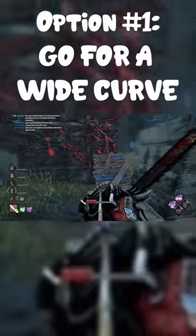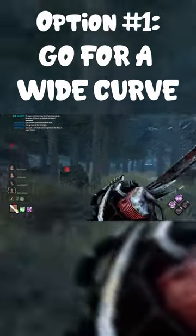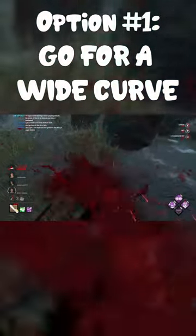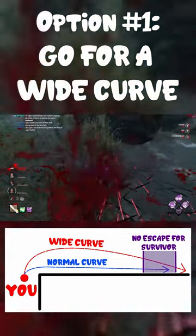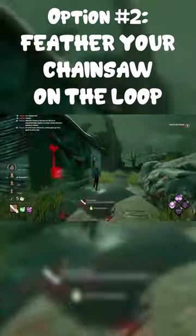In order to outplay them, there are two ways. The first way is to start with a wide curve instead of fully hugging the tile. If you do this, the survivor will either run straight into your saw if they try to peel out, or get hit anyway if they don't try to dodge.